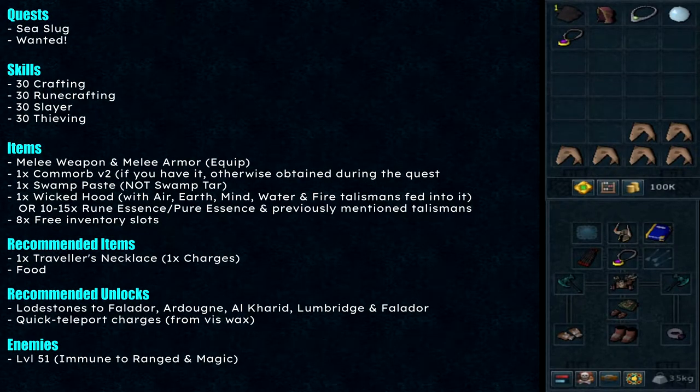Sup Scapers, and welcome to the Slug Menace quest guide. The quest requirements are Sea Slug and Wanted. The skill requirements are 30 crafting, runecrafting, slayer, and thieving.